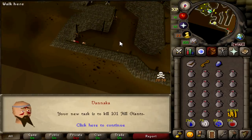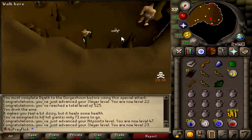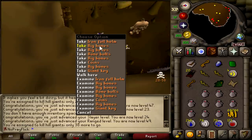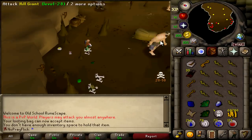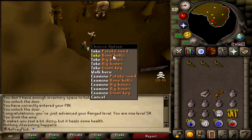101 hill giants, we can work with that. First giant key! Beginning clue scroll — I think I might have dropped the last one I had, or maybe I did it, I can't remember. Another giant key, awesome. Okay, that's one trip done. We're almost 50 range. Got a bunch of limpwurt roots for herblore as well, and we're doing good. 50 range!